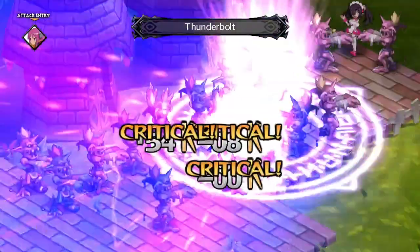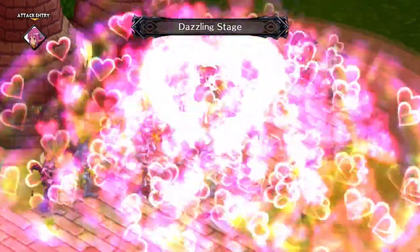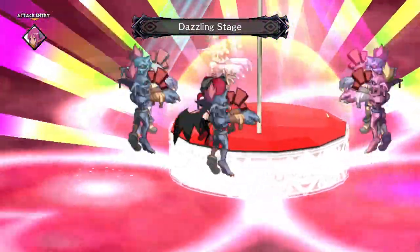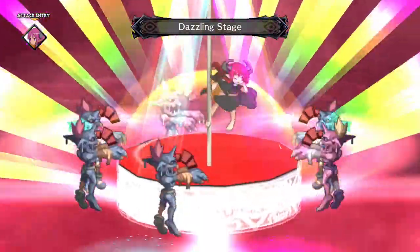Then we have Thunderbolt, which is a fairly unimpressive wind attack. And then we have Dazzling Stage. It has a good range, does okay damage, and inflicts the charm ailment too. This is probably her best unique skill for taking out groups of enemies.